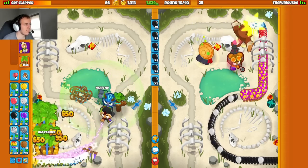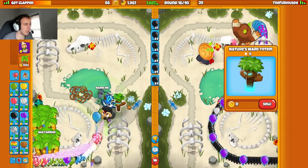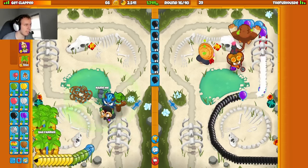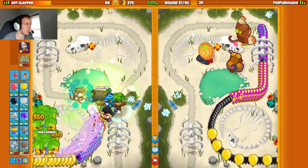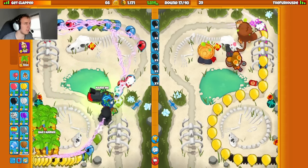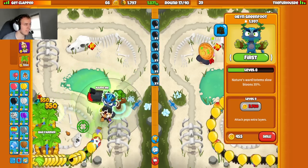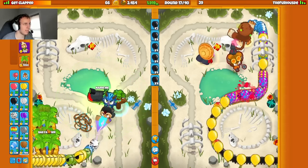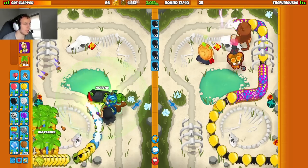I should have actually thrown my brambles in a position to pop moabs and not hit the track, because I wanted to leak on round 18. I'm not going to be able to leak on round 18 because of these brambles unless they get popped somehow. He's rushing me, so pop the brambles. We'll go 2k eco here. Did that brambles get popped from the balloons? Oops — we've got 2k eco though. Perfect.